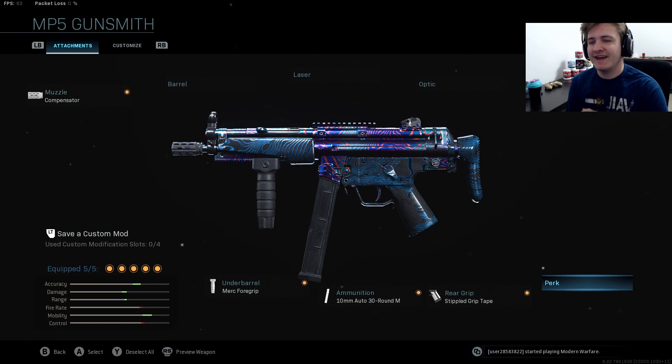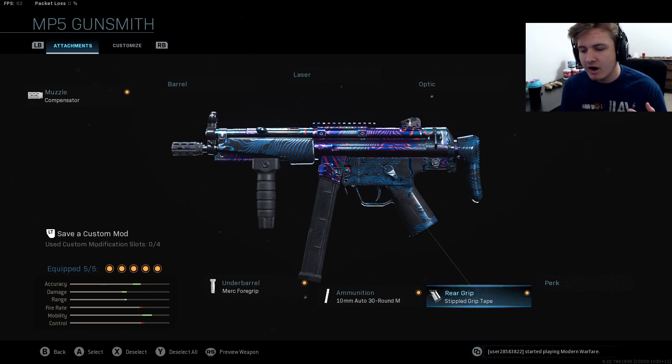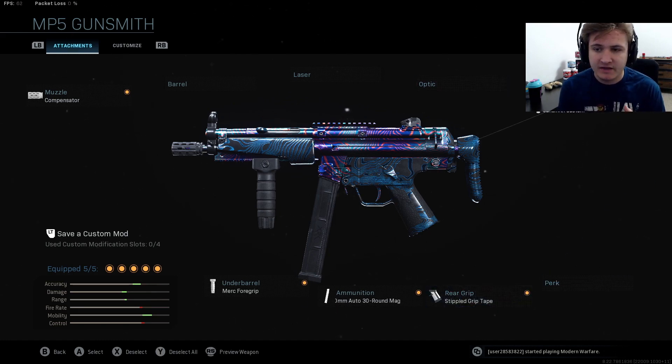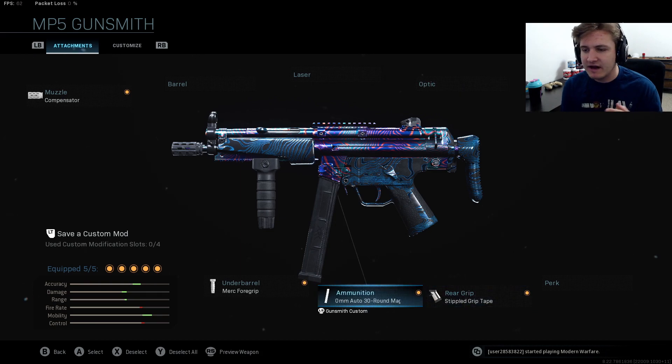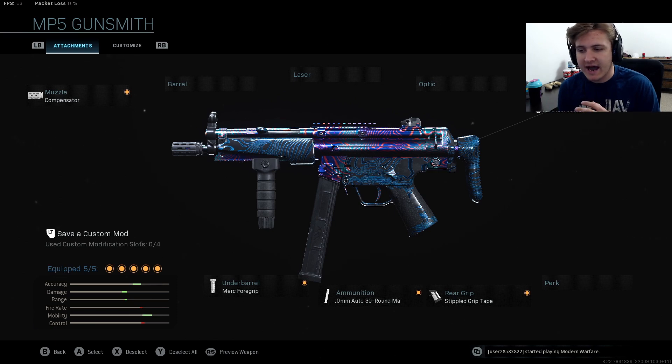On to number 3, we do have the MP5. I know I would get absolutely torched in the comments if I didn't have this gun on here. The class setup I run: for muzzle I use a compensator, the Merc foregrip for the underbarrel, and for ammunition I still use the 30 round 10mm mags — I just always think those are better. For Warzone I know a lot of people like the 45 round mags, but for multiplayer I stick with the 30 round. Rear grip is stipple grip tape for the ADS speed, and I use the F-TAC collapsible stock for ADS speed as well. The MP5 has always been a dominant gun in Modern Warfare literally since the beginning — they've had a lot of nerfs to it and I still think it's a really good weapon, so that's why it's in the number 3 slot.